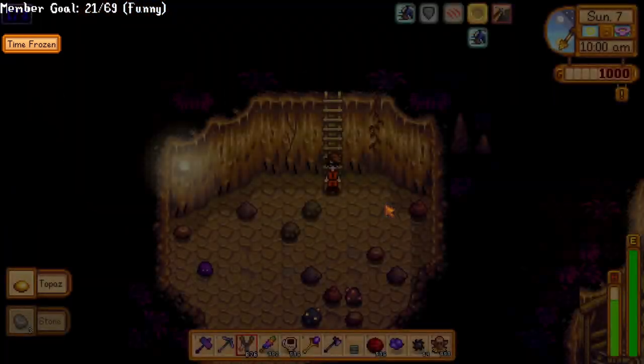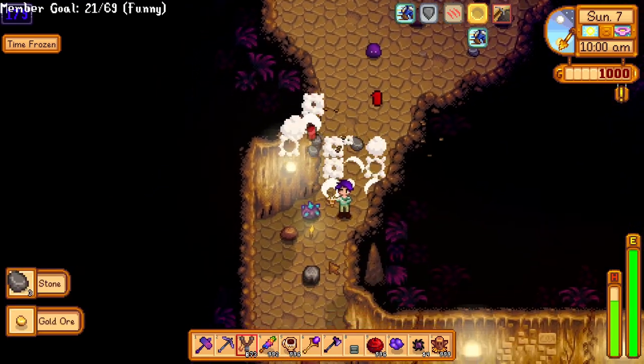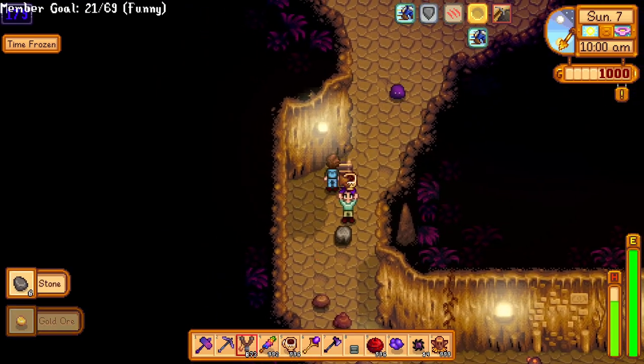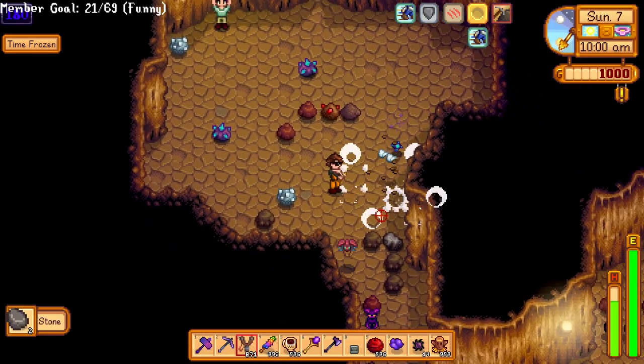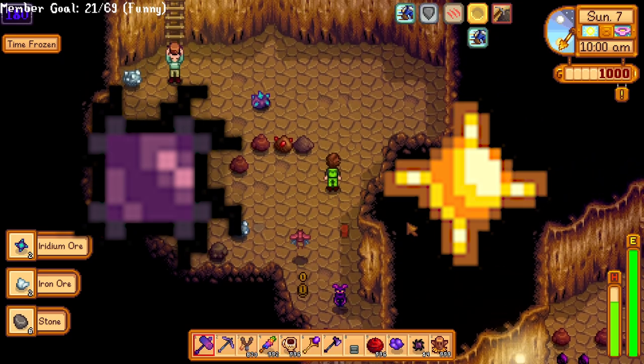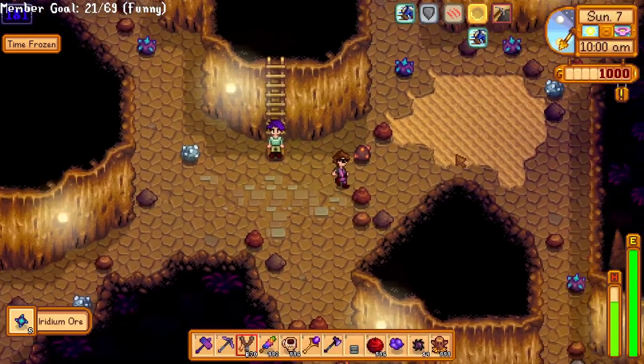The Wizard is a weird dude who kind of admits to spying on people in Stardew Valley, which is kind of creepy. He is very good friends with Linus, which is a point in his favor. Just bring him solar and void essence every once in a while and forget about him other than that. Don't forget his birthday on the 17th of Winter.